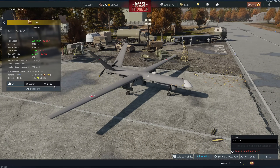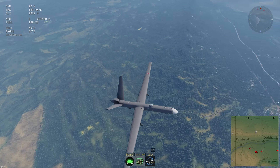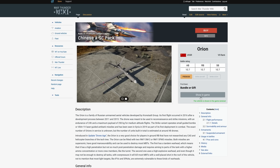UAVs have in-game previews complete with X-rays, modifications, and even a test flight map. To access it, go to the War Thunder wiki, click on Aviation, then UCAVs, pick one from the selection, and click on Show in Game.